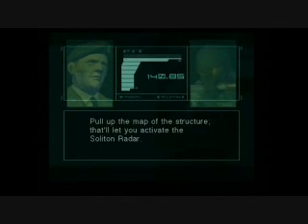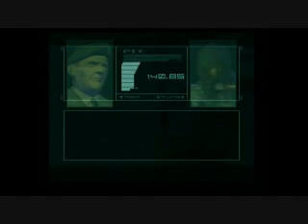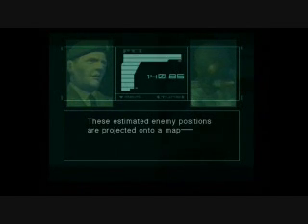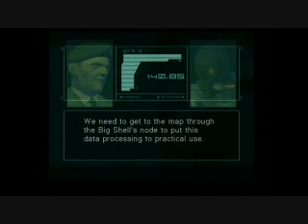Then what? Pull up the map of the structure. That'll let you activate the soliton radar. The soliton radar? That radar came in useful during VR training. A radar system uses biological magnetic fields as input. These estimated enemy positions are projected onto a map according to reference points collected via GPS signals and field personnel reports. We need to get to the map through the Big Shell's node to put this data processing to practical use.